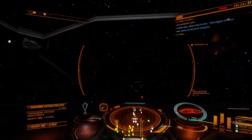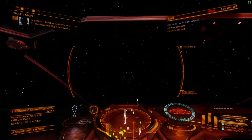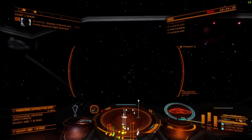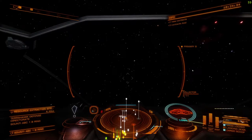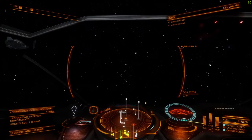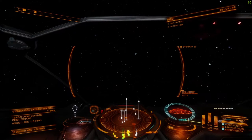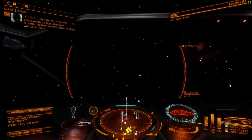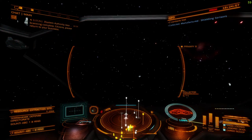Salvaged alloys — I think I'm actually too far away to get those ones, so we need to go closer. There is a range to your limpets, so you need to get within that range. You can scoop them manually if you want, but it's much easier with limpets. As long as you don't target anything, they'll just keep collecting everything within range.